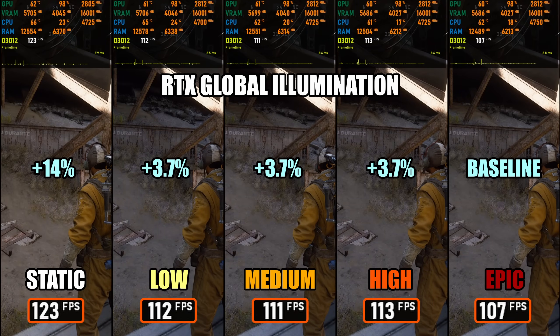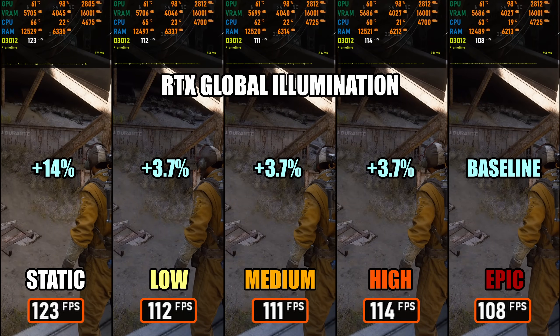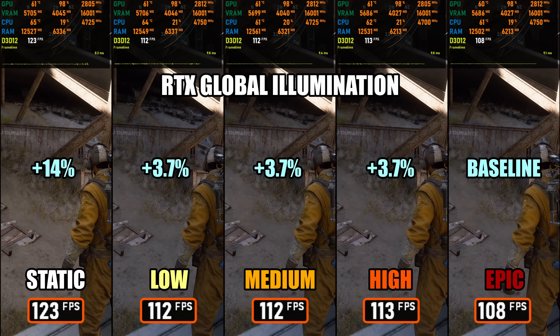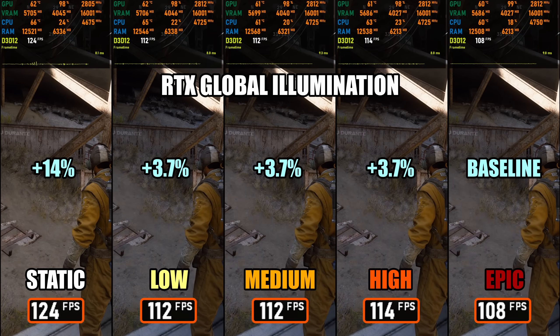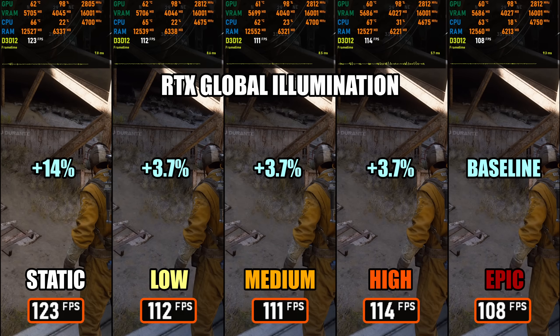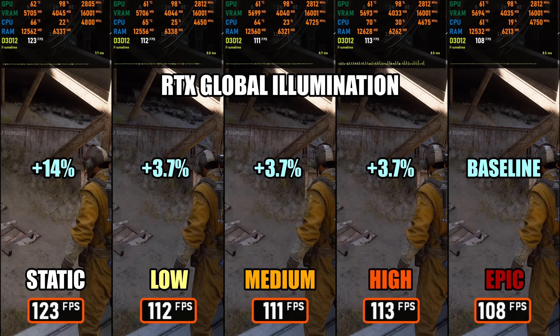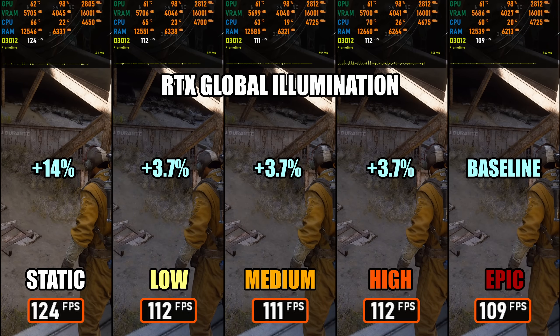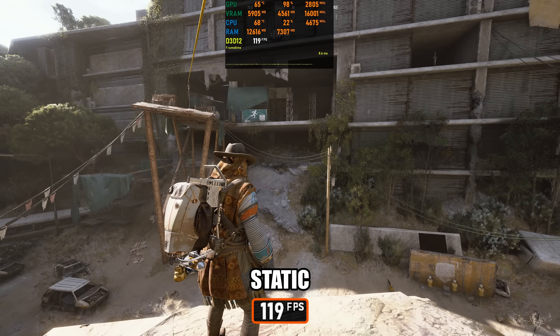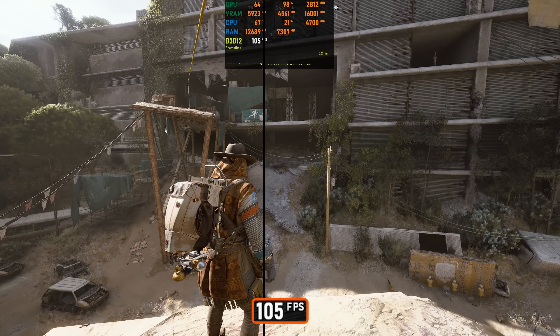I tested the RTX Global Illumination setting in isolation to see how much it actually impacts performance. Interestingly, the high, medium, and low presets all perform almost identically — any small FPS differences are mostly due to recording variance rather than a real performance change. The main difference is visual quality, not frame rate. So if you want to use RTXGI, I'd recommend the Dynamic High option. It looks very close to Epic, except for slightly darker shadows in very few spots, while delivering around a 4% performance uplift. If performance or frame time consistency is your main priority, the Static GI option is also a solid choice, as it's very well implemented and keeps performance extremely stable.